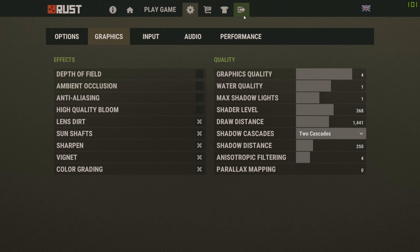Moving on to the other settings on the left-hand side, anti-aliasing and high-quality bloom are not needed. By disabling these two, you will also get an improvement in framerate.